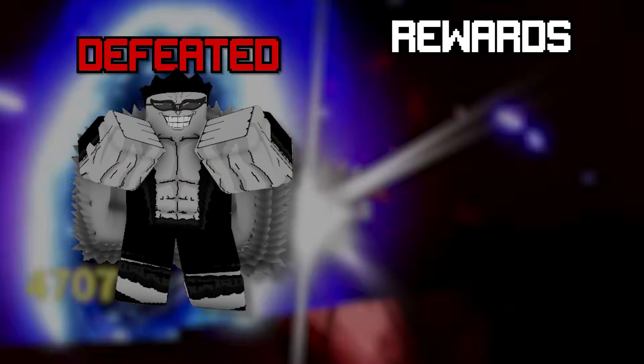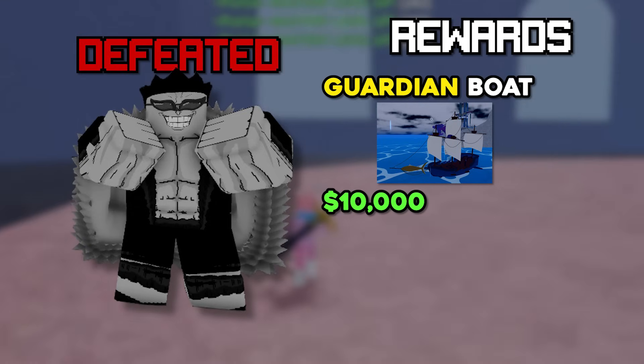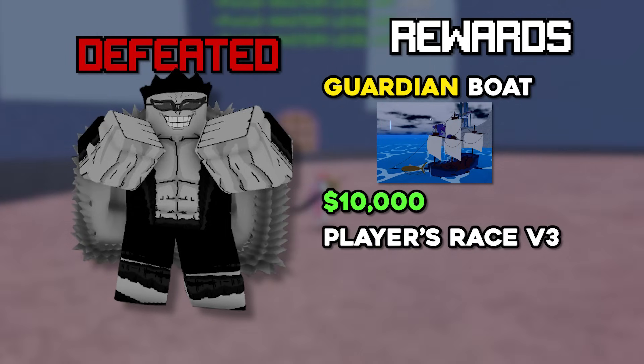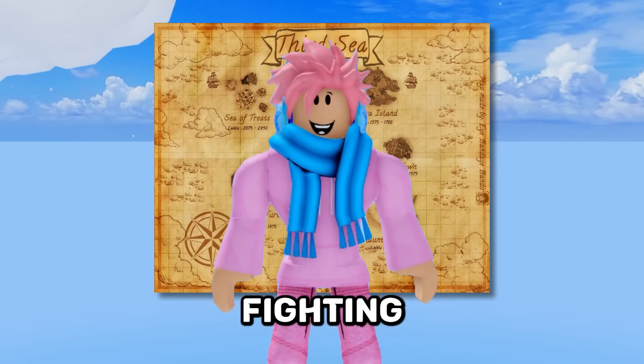When you defeat Don Swan, you get access to a boat called the Guardian, a total of 10,000 belly, and the ability to evolve your race to V3. Most importantly, you get access to the third sea.